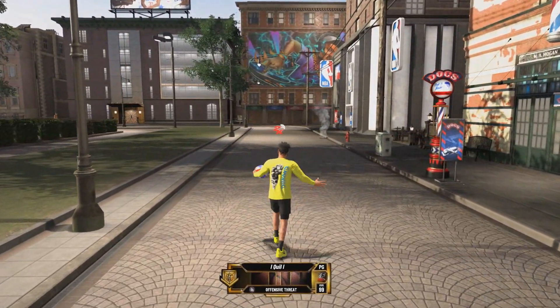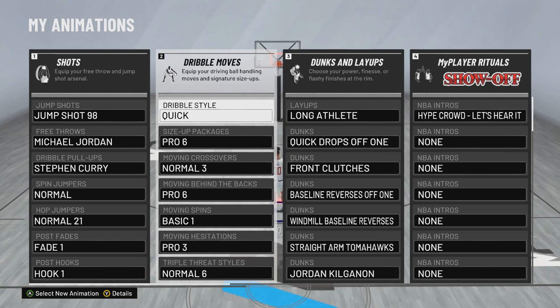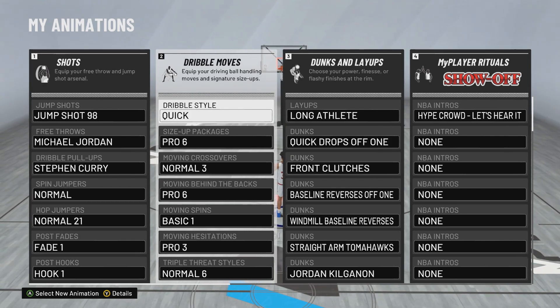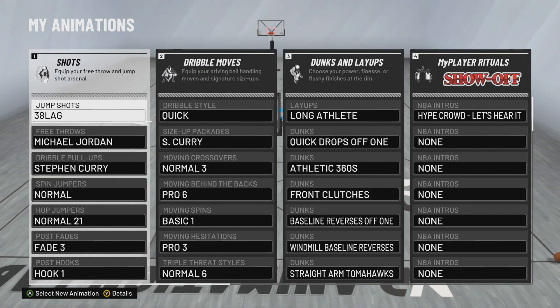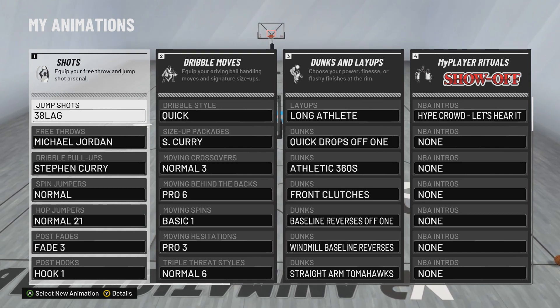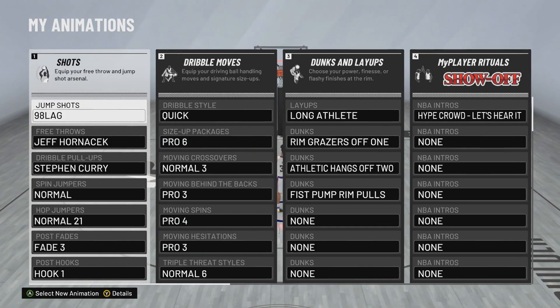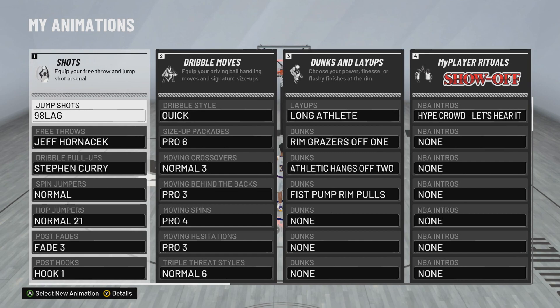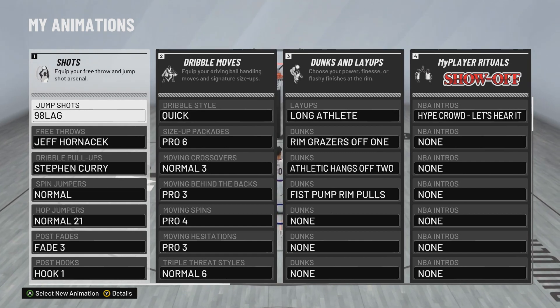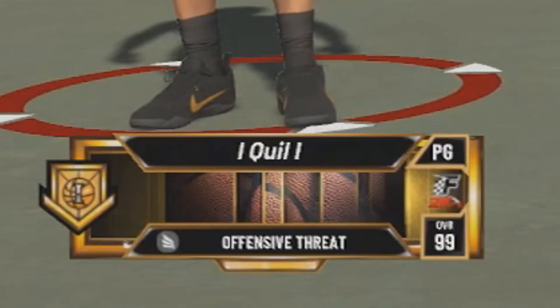Without further ado, let's get right into it. I know all these YouTubers make you guys wait till the end or hide it in the middle — so right here are the dribble moves for my offensive threat, my two-way slashing playmaker, and my playmaking shot creator. I'll leave timestamps in the comments pinned for when I start the tutorial for each build.